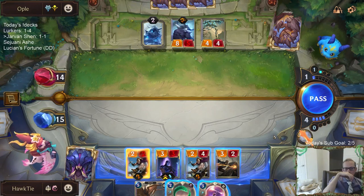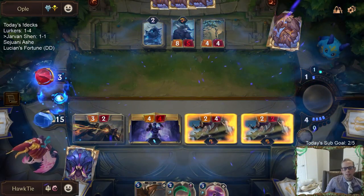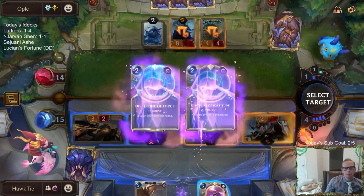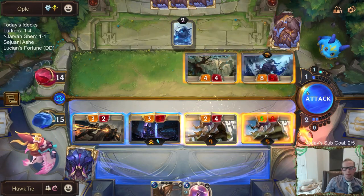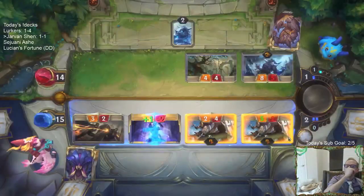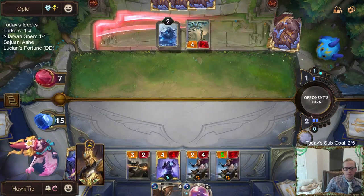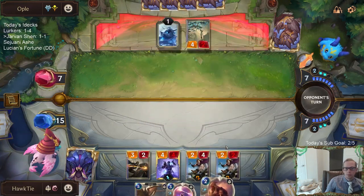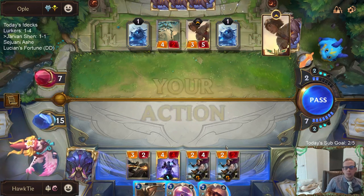Let's see. I guess I've got to keep Prismatic Barrier. So, therefore, this is the line — keep the Prismatic Barrier. I'm going to try to level up Shen right here. Wow. Wow.